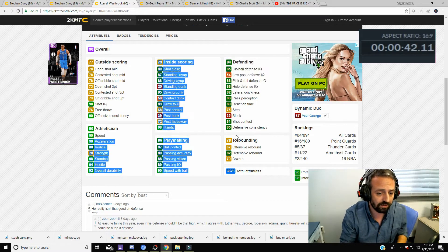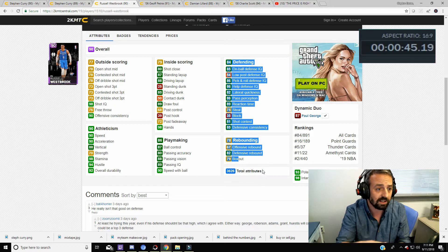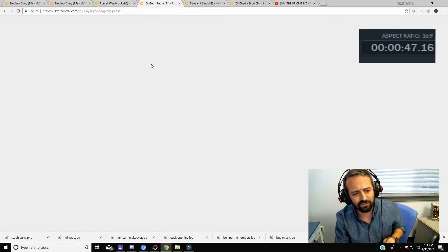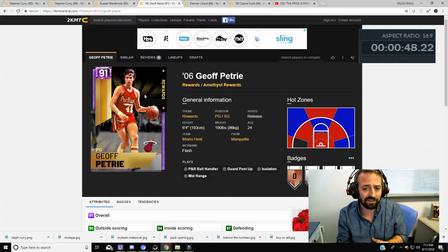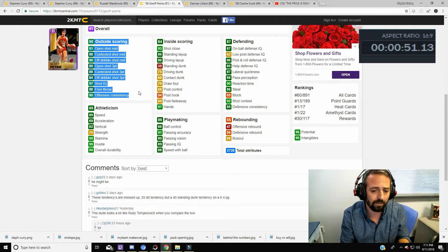Westbrook's Amethyst this year is super-priced — go take a look at him. He's 5-6 stats better overall, and that's going to help you out there. He can defend the ball and get rebounds, which is huge from the point guard position.